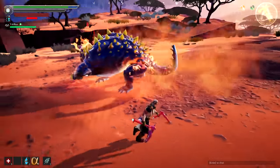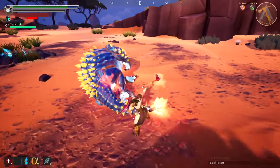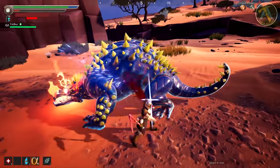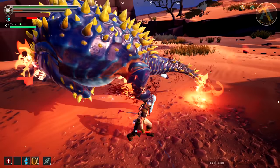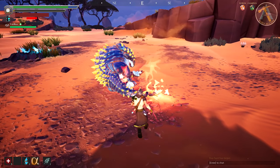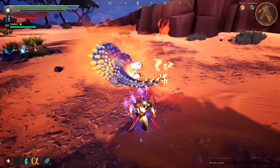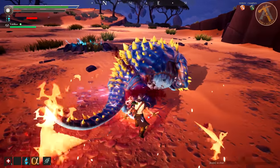One of the most annoying moves the Nayzaga has is the body slam. This is a little hard to read because he doesn't really give any telegraphs — he just stands there and jumps. Since he doesn't even get impulse, as soon as he's in the air it's probably already too late to get out of the way unless you're using a roll attack. With the chain blades it's all about positioning — you have to be out of the hitbox before he's off the ground.